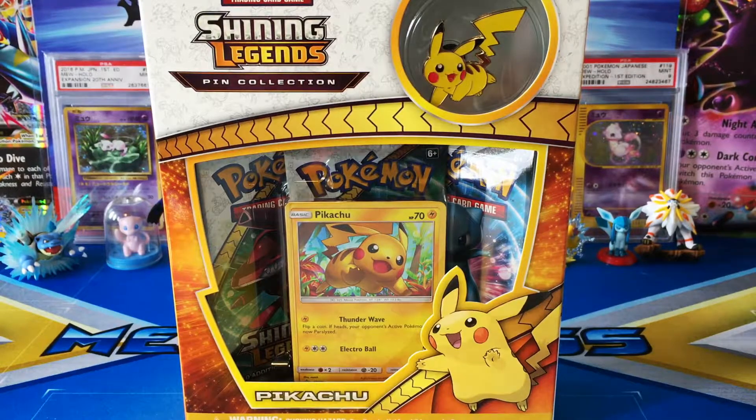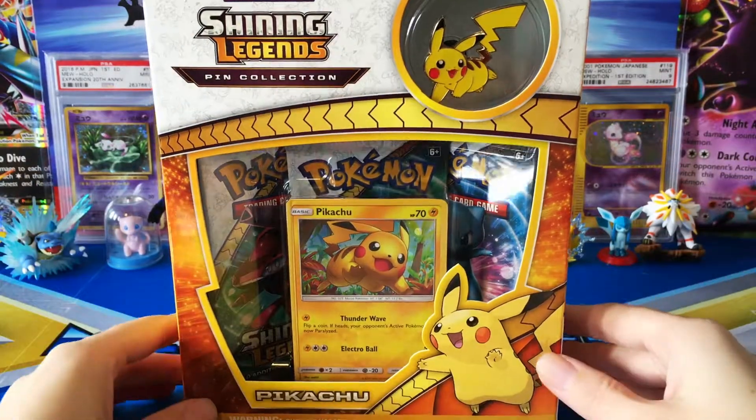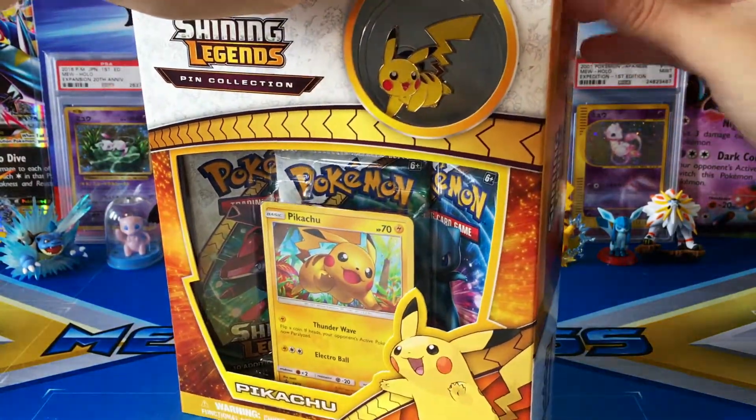Hey guys, welcome back to Legendary's Unleashed. Today we're starting a new series where we're going on a search for the card I want most from Shining Legends, which is none other than the beautiful Shining Mew. We're going to be opening another one of the Pikachu pin collection from Shining Legends to see if we can find it inside.